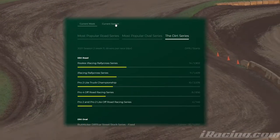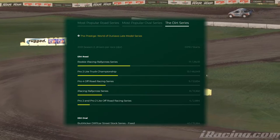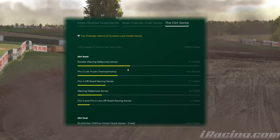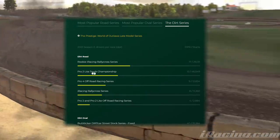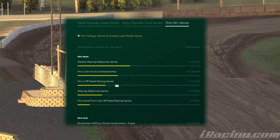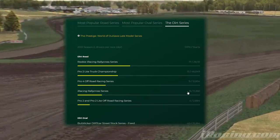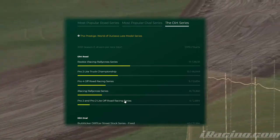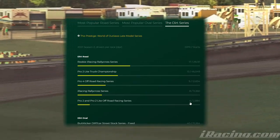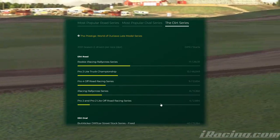Looking at the current season total number of drivers, we have similar numbers. You can see the rookie rallycross series is the most popular. The Pro 2 Light trucks is next — again double the numbers because it runs twice as many races — followed by the Pro 4 and then the rallycross series, and finally the Pro 2 and Pro 2 Light off-road series, averaging only four drivers per race.